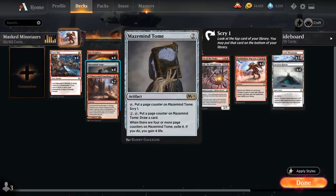Then we've got the full playset of Mazemind Tome, which is also amazing in this deck — helping us scry to assemble the different combo pieces, or draw extra cards if we've got the mana for it, and eventually gains 4 life as well.